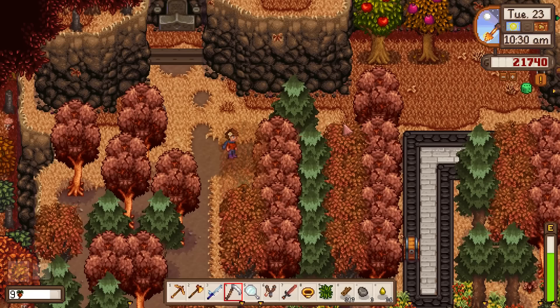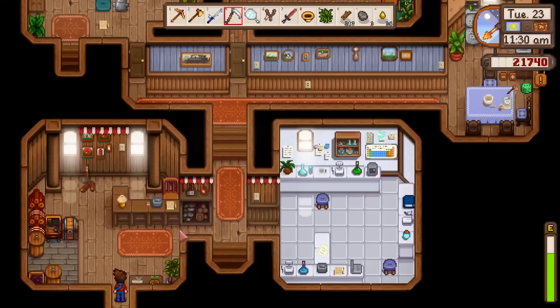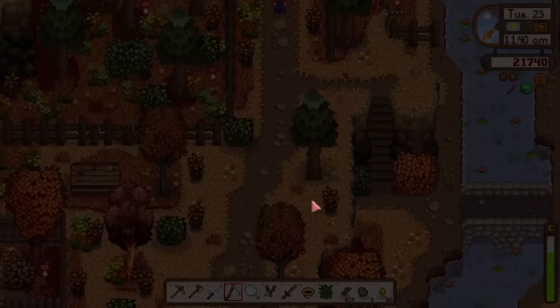I noticed I haven't checked Grandpa's shrine yet. The note says: 'Wait for my return on the dawn of the third year.' It's Tuesday, which means Marnie's going to be gone — that's why I haven't bought a rabbit yet. This is also why I've been clearing out trees near Grandpa's area, just to respect Grandpa and make room for where we want to place things.